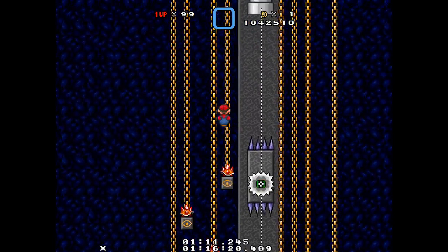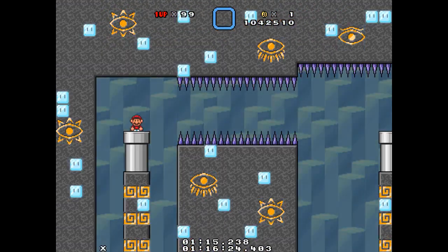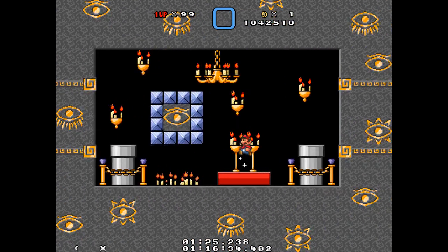I forgot that ice was a thing. But anyway, you have this kind of vertical section. This room right here has ice physics, but that's pretty much it. You then have the checkpoint — you get it, and that's it.